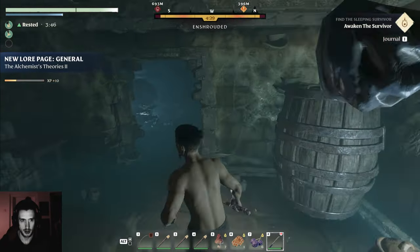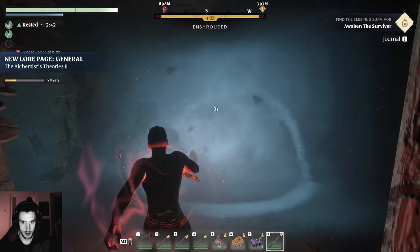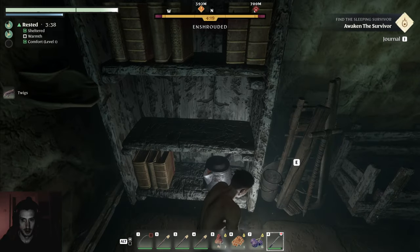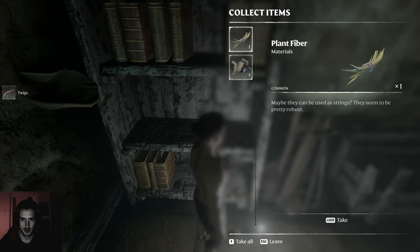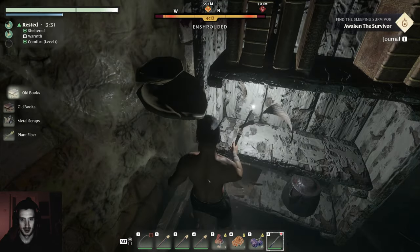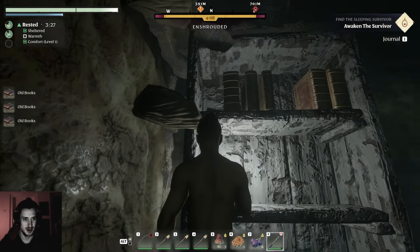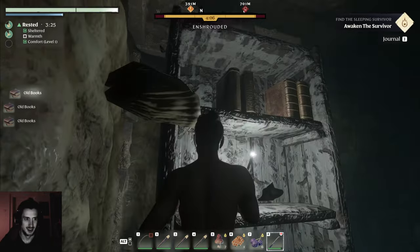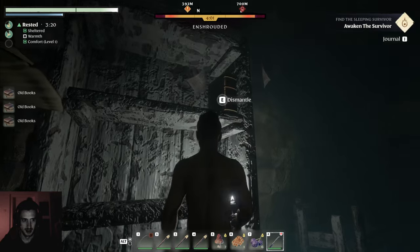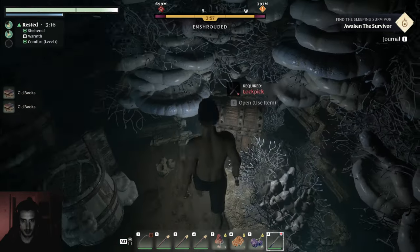That's a nice little cave with fire creatures. We need to dismantle books — old books for dismantling. What's that used for? Paper, writing new ones. Just loot everything, okay.